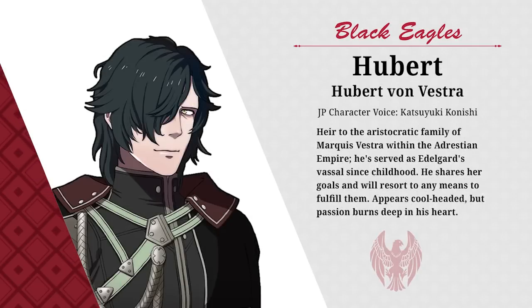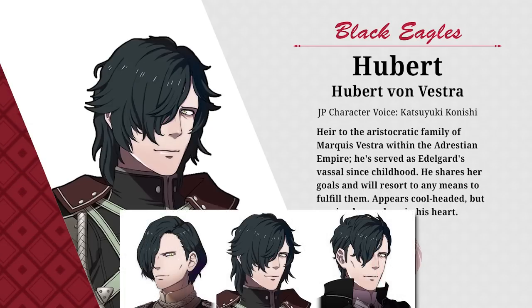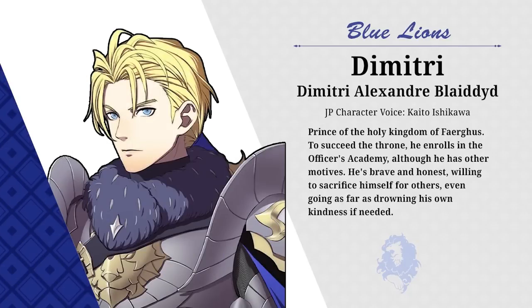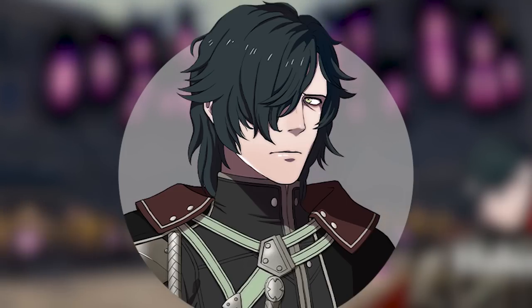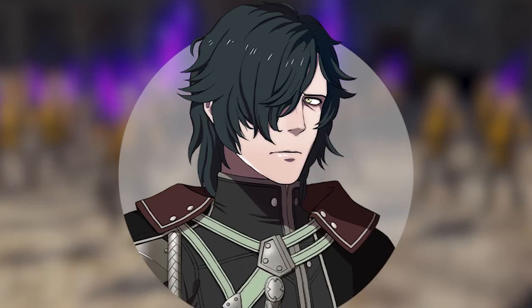Hubert isn't too different feeling here, though I will say his in-game model certainly looks a lot better than the art. He kind of got the messy hair Raphael treatment with this game, whereas in Three Houses he originally had a more dapper look. He's not the only character to get this kind of swap — Dimitri is a good example. I like his off-the-shoulder cloak and his armor design, but there's not much else to say. It looks about right for a new redesign of our favorite vampire.